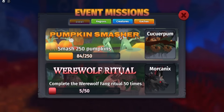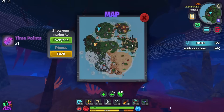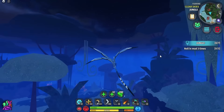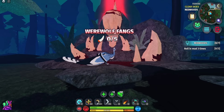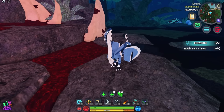The next creature is the Werewolf. Go to missions and you'll see the Werewolf Fang Ritual. Head to the Redwoods where you'll see a question mark — that's the ritual location. You'll need to deliver five werewolf fangs, which only spawn in the Redwoods.